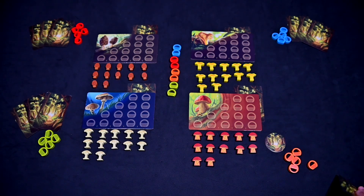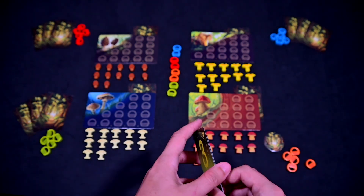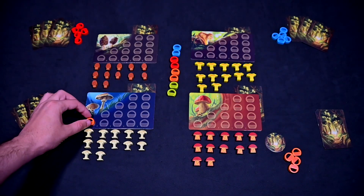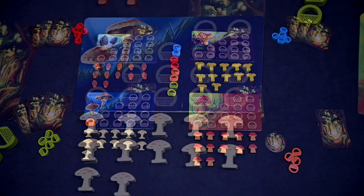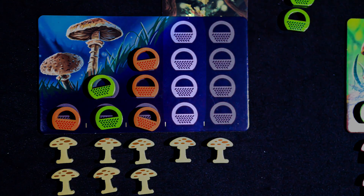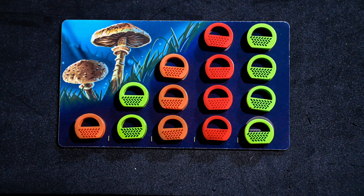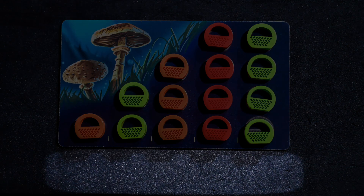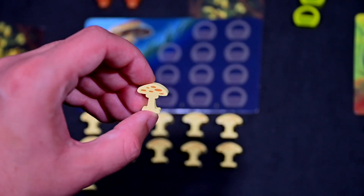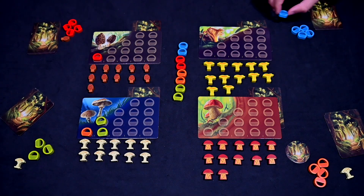The first phase is the harvest phase. Starting with the first player and going clockwise, each player will place baskets to collect mushrooms. To collect mushrooms, first choose a patch and place the number of baskets required on the leftmost column of the mushroom patch available. If you do not have enough baskets or there are not any columns available, you must choose a different patch, or if there are no mushrooms you may also choose a different patch. If you can place baskets you will collect one of the mushrooms of that type. If you cannot or wish not to, you can skip your turn for this round.